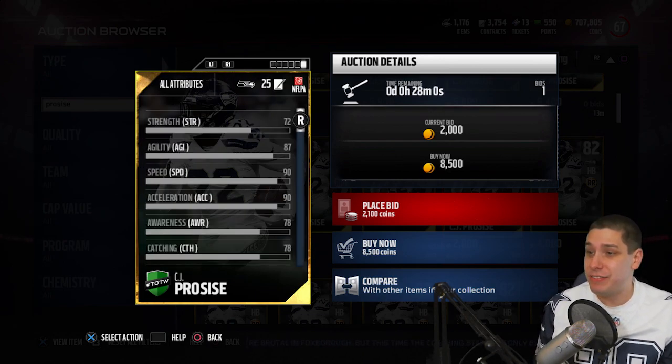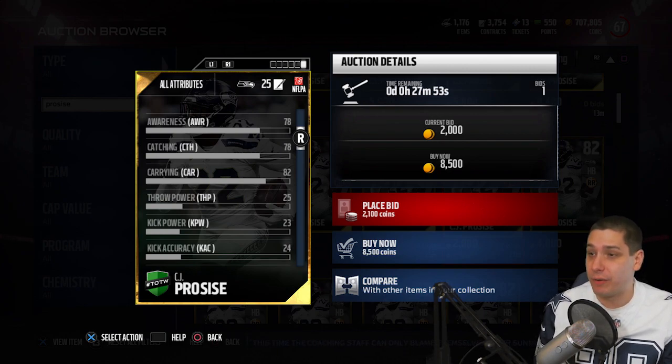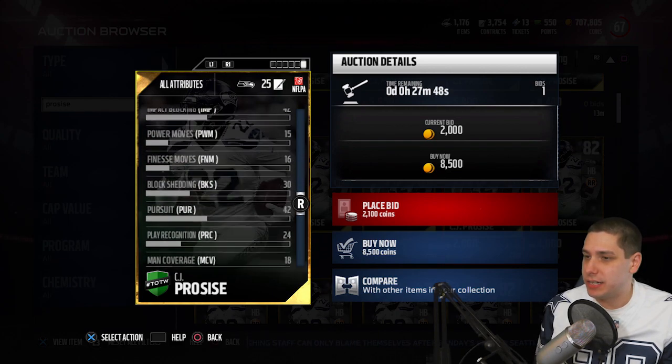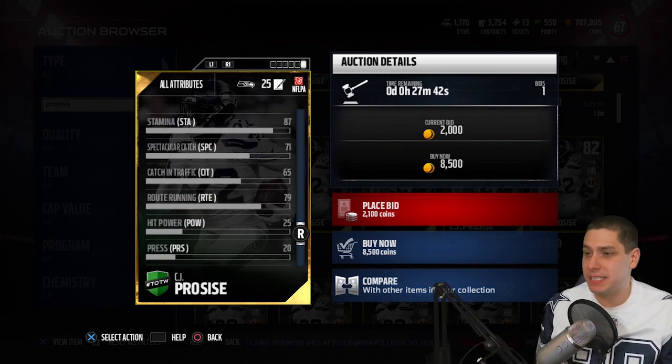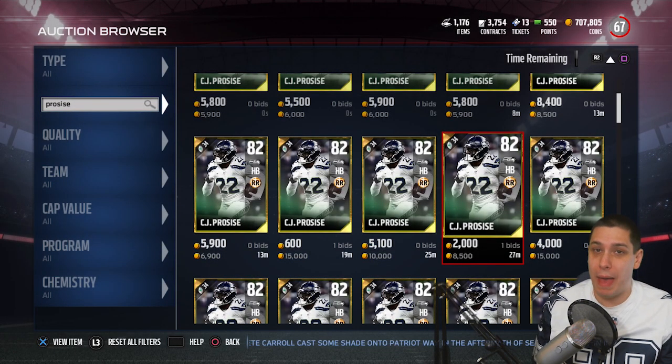He does have 90 for speed, 87 for agility — that's very good — and 90 for acceleration as well. His catching is a 78, which is very high for a running back. Let's take a look at his route running and things like that. Spectacular catch is 71, catching in traffic is 65. These are all really good attributes for a running back, not really comparable to top-end receivers, but if you're out there passing the ball every down, this is a good card to have on your team. Route running is a 79 — that's very good as well. You're looking at a really nice player to have if you're a pass-first offense.